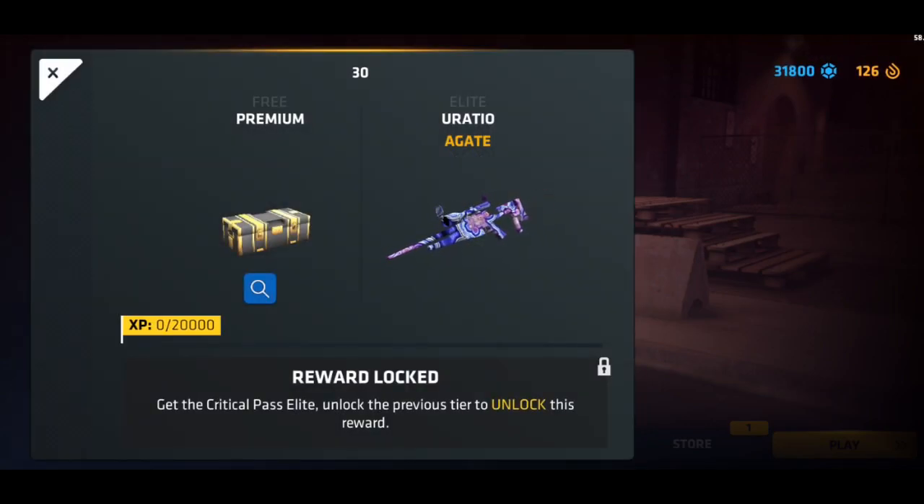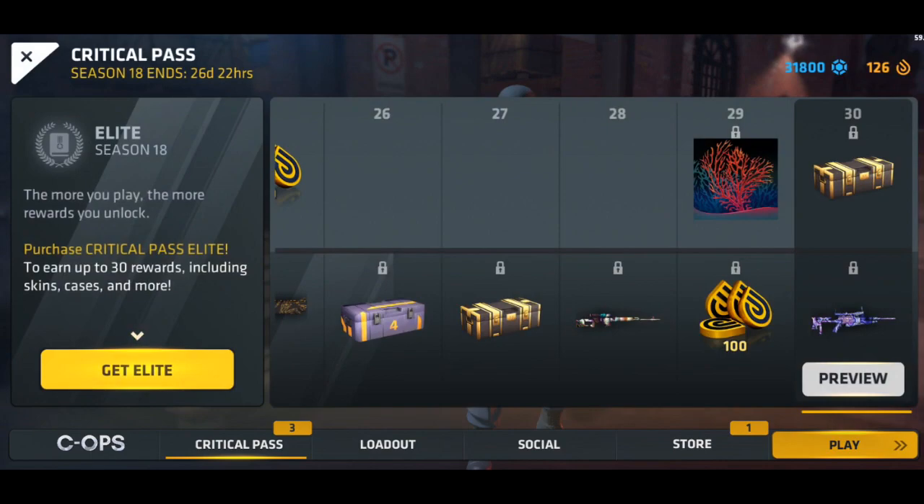Tier 29 has Coral and 100 credits, and then tier 30 is Agate for the U-Ratio and a premium case. With that being said, let me do some math on this and see where I've ranked this.